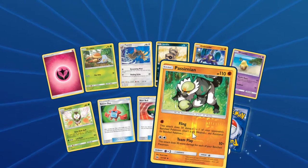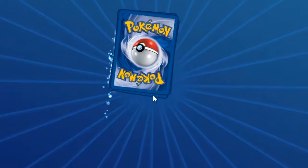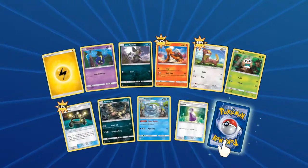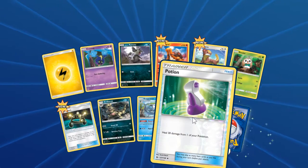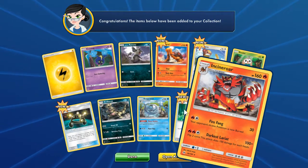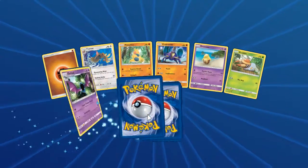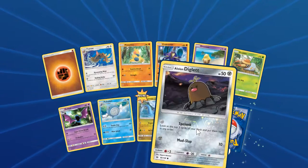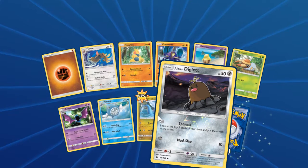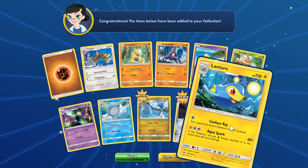Reverse holo Passimian. Regular Stoutland. Got a reverse Potion — that's great — and a regular Incineroar. Got a reverse Alolan Diglett with his little blond sprouty things on his head. Oh, Lanturn.